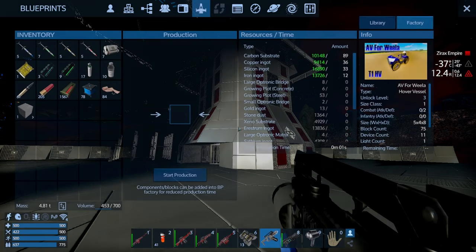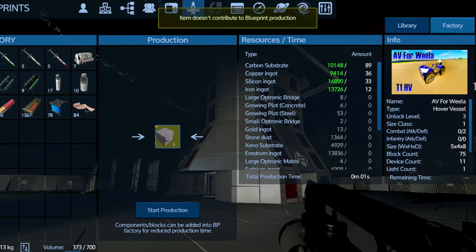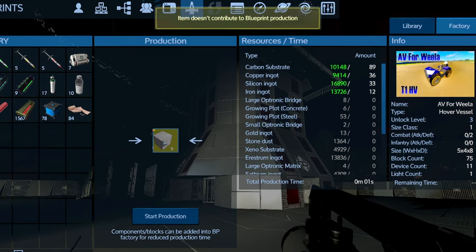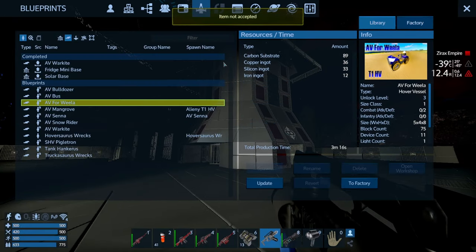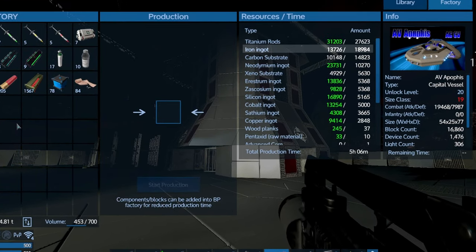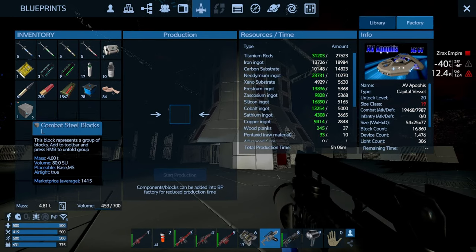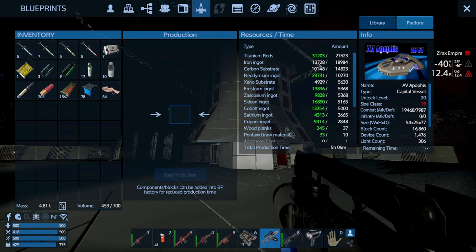Let's say I already have a bunch of resources and I would like to send more. This is the AV four-wheeler and this is the recipe of that ship, but I already have a bunch of resources in this factory — I can't really put any more into this one, it doesn't allow me. It doesn't contribute to the blueprint production. So one thing we can do is go into the library and choose a bigger ship that still allows me to put in, for example, the iron and the satium. This one hasn't reached the limit, so I can use this ship to put in this block.